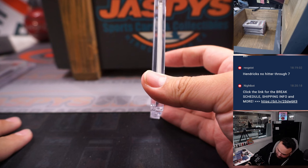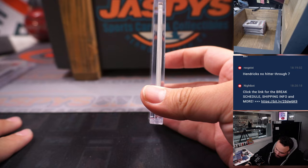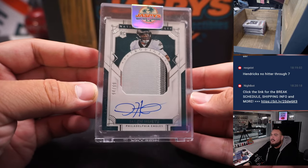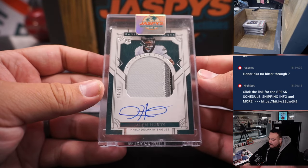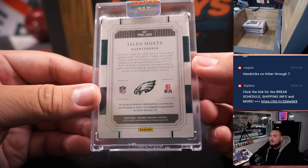Next one is a very nice one from my Eagles. This is an NT Prodigy RPA numbered to 99, three-color patch, on-card — Jalen Hurts. I still think he even has more room to grow in value. It's 94 out of 99, nice three-color patch, on-card. Fly Eagles fly!